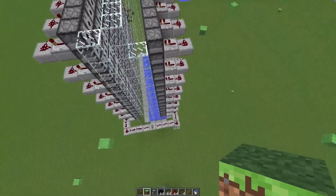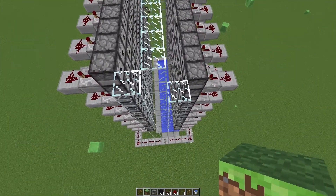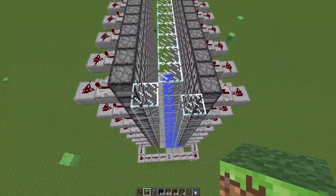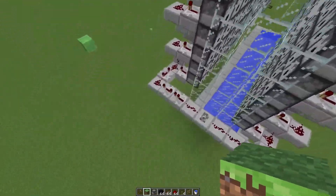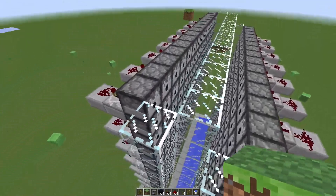On the right here, this wall of TNT will come out first and fall down into the water, where it's supposed to be pushed forward. My problem is that the water is not pushing the TNT forward. A couple ticks — let's see, nine ticks — after the right wall falls down, the left wall falls down.